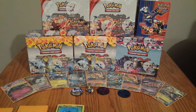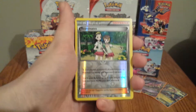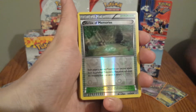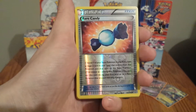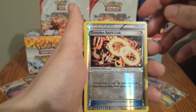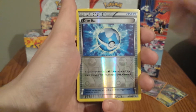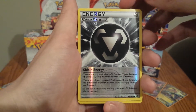Moving on over to the uncommons, we're going to start off with a Weakness Policy, Teammates, Silent Lab, Shrine of Memories, Scorched Earth, Repeat Ball, Rare Candy, Professor Birch's Observations, Groudon Spirit Link, Experience Share, Dive Ball, Archie's Ace in the Hole, and a Shield Energy.